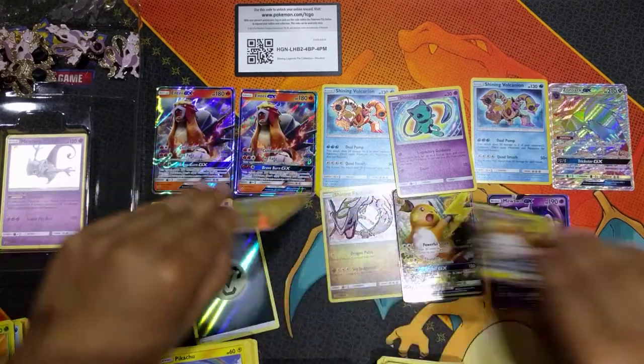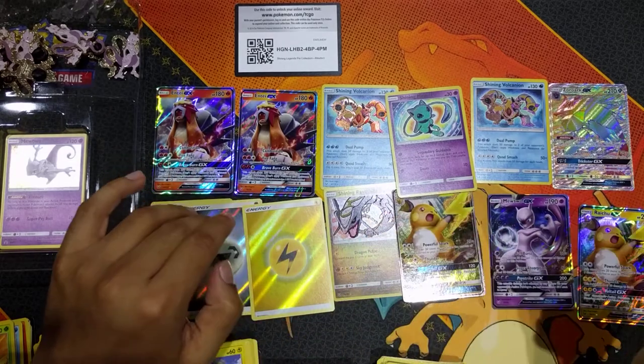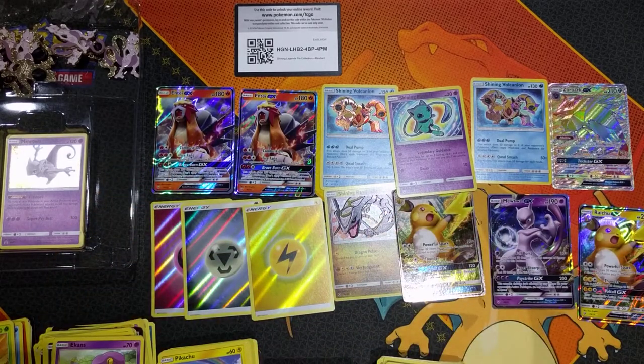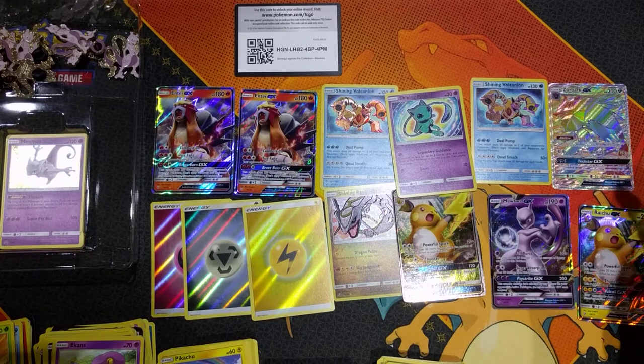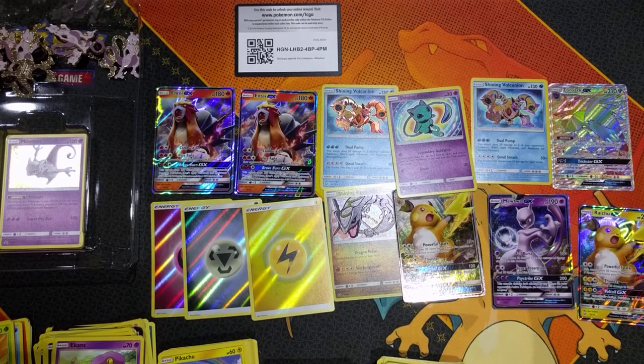Not too bad here. 10 hits in the Mewtwo boxes - we've got a Hyper Rare Zoroark, Shining Mew, a couple of Shining Volcanions. So which one do you think is better - the Pikachu boxes or the Mewtwo boxes? Let me know in the comments, like, subscribe, and thanks for watching!